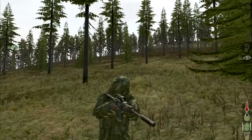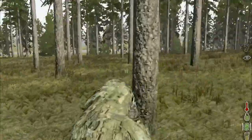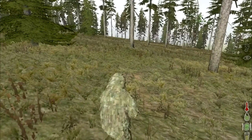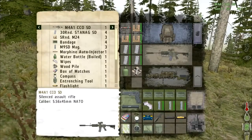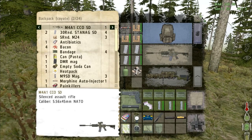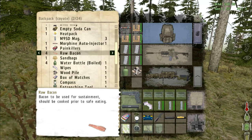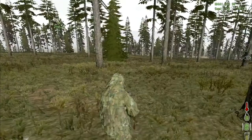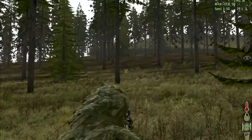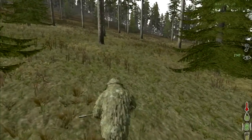Hello and welcome back to another DayZ tips and tricks video. Today, a real quick tip: I'm getting low frames at 19, but if you don't have a hatchet and you find a pile of wood, you can infinitely use that wood pile to cook meat or boil water so you can survive indefinitely in the woods without a hatchet.